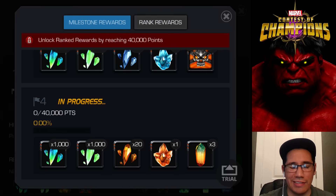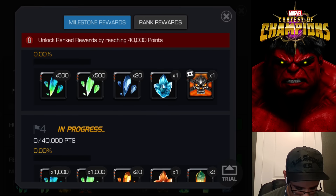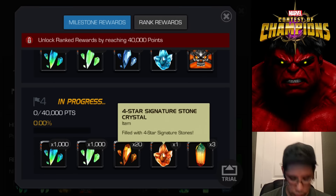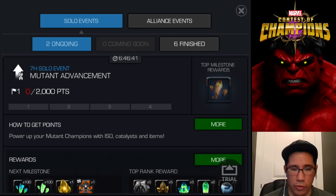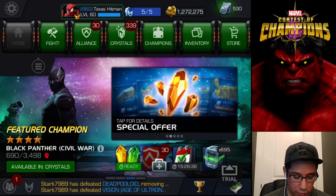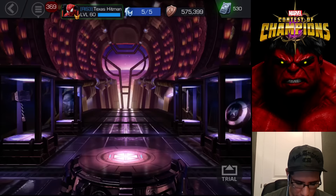Welcome to the Gaming Arena, Texas Hitman. The main focus of this video is obviously to try to get an epic five star, but we're also going to try and get as close as we can to the last milestone. It's pretty decent — you get four star signature stones and a little bit of shards. We have a lot of mutant stuff so we're gonna try and get as many points as we can, since you get points for opening up crystals and things like that.